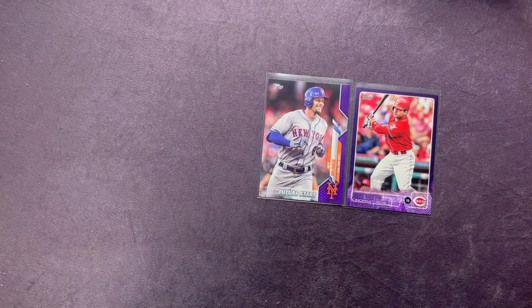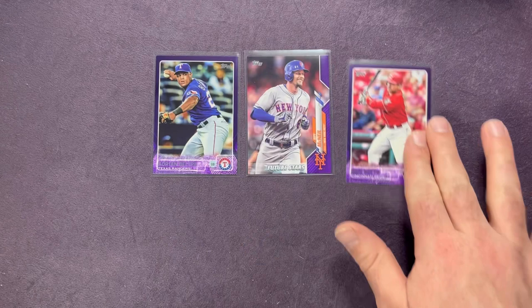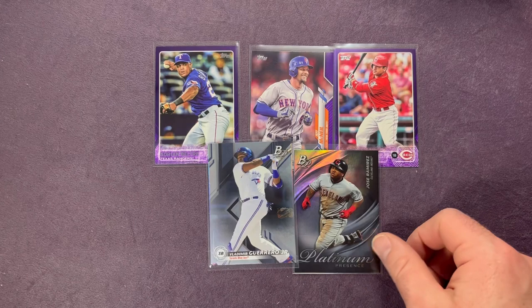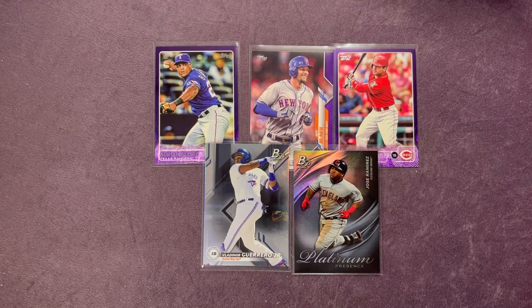We didn't get anything too crazy this time around. We got some nice purple parallels — the Future Stars Jeff McNeil, Joey Votto on the purple, the Beltre purple. Some of the better ones out of the Bowman Platinum: the Vladdy Jr., Platinum Presence Jose Ramirez. We did get a Taylor Ward rookie and the Renowned Rookies Colby Allard — but the Taylor Ward rookie is probably actually one of the better ones for this time around.